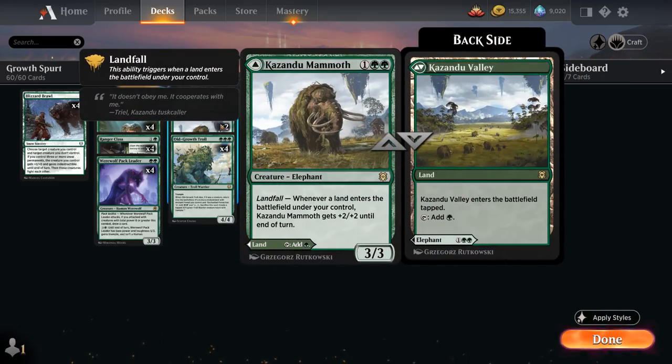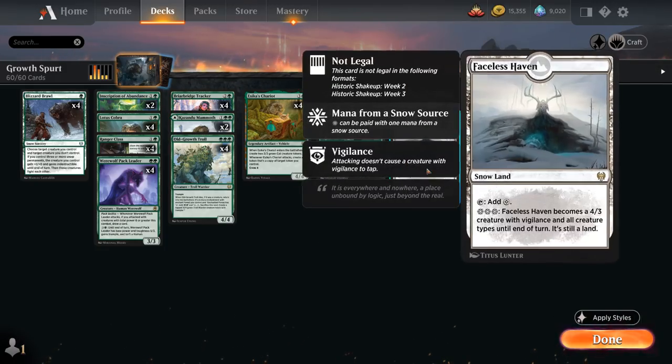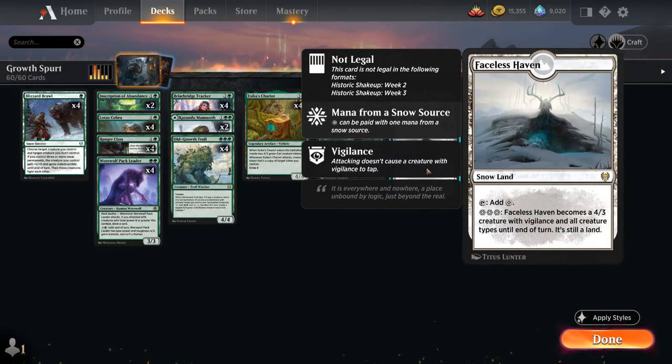We also have two copies of Kazandu Mammoth — can play it as a tapland or as a 3/3 creature that gets +2/+2 until end of turn thanks to Landfall. And then of course we've got our Chariot, Unnatural Growth, and a full playset of Faceless Haven in our mana base as well.